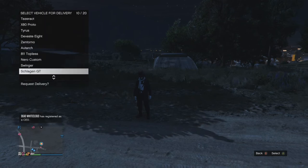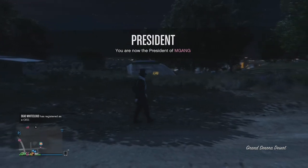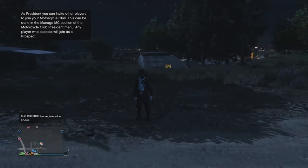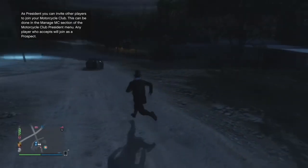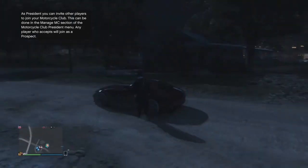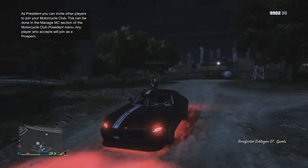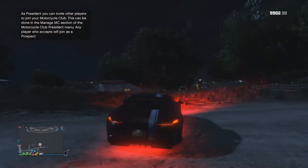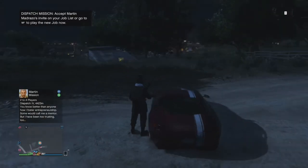Find the car you want — in this case the Shogun GT — and order it. When you order it, your friend is going to hop in. When your friend hops in you want to drive up to the bunker. Before you do that, equip the RPG so it makes the last part easier.